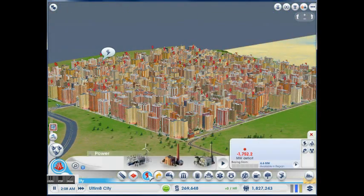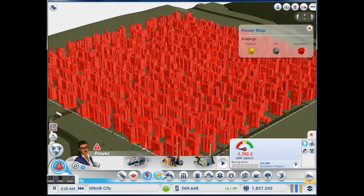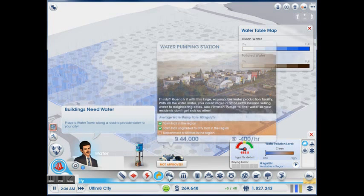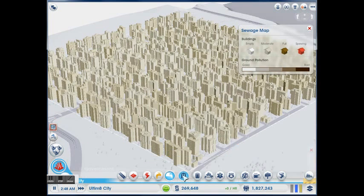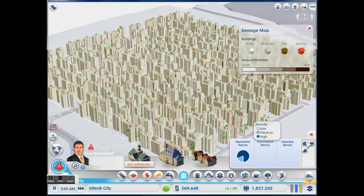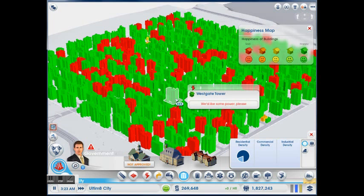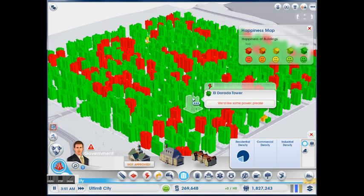It has no power whatsoever. There is no water whatsoever. Because there is no water, there is no need for sewage. There are no government buildings. Look at that building density — it's beautiful. Here's my happiness map. Some people are indeed unhappy that they do not have power, as they might as well should be. But as you can see, it updates and the greens turn to red and the reds turn to green, and no one moves out and no one moves in.